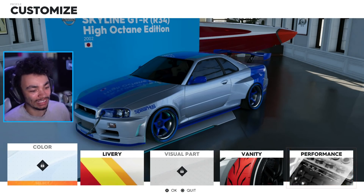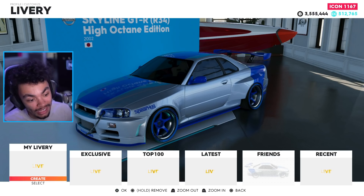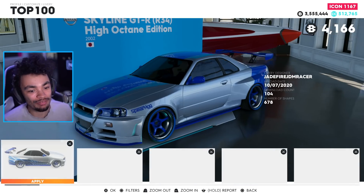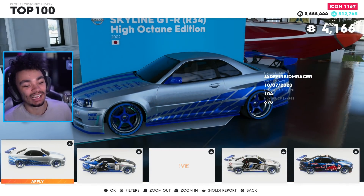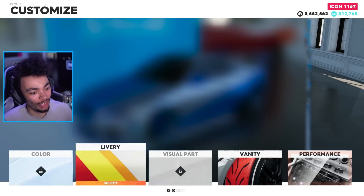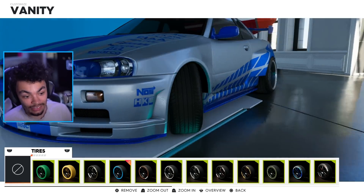So of course it doesn't have color or visual parts - it's one of these cars. I hope that in the future they will change that, but of course this was already scheduled content. The top livery downloaded 104 times is this one right here. Some vanity items have already equipped themselves to the car.